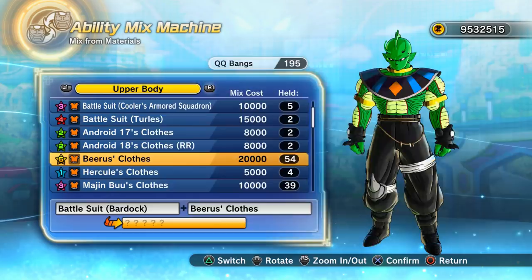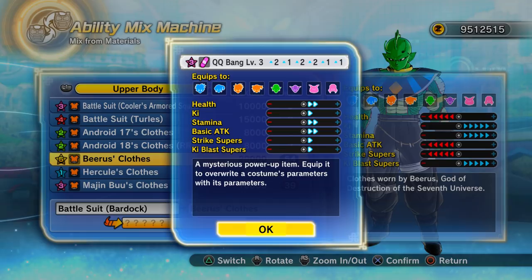For the final one — we get an awful QQ bang, level three. So I only got one really good six-star QQ bang: the minus one in health, max ki, max stamina, max basic attacks, max strike supers, and just plus one in ki blast supers. I'm going to call that a bit of a win.